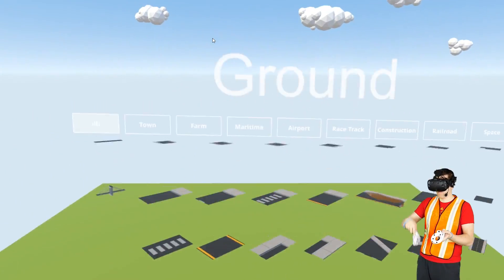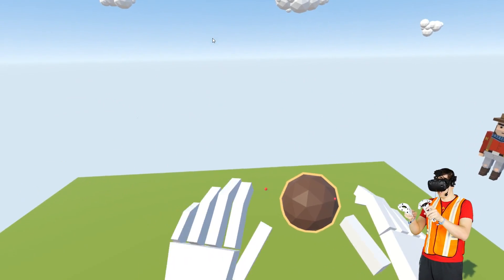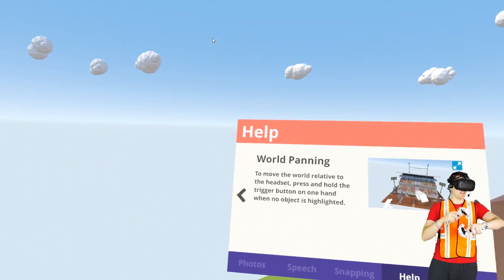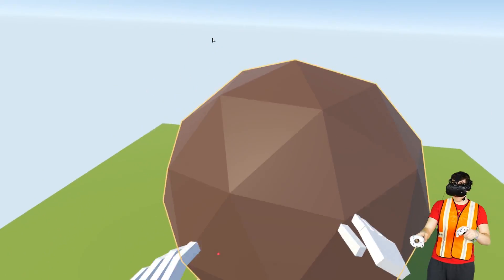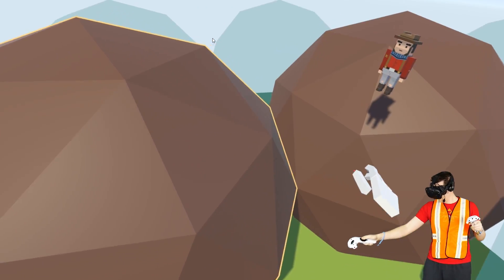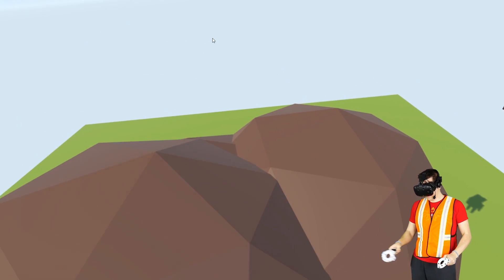We're going to start with a big old mountain. How are we going to make a mountain, you may be asking? Well we'll basically just take these big old spheres and blow them up. I'm going to turn off all this snapping nonsense. Now we should be able to merge it together. We're going to need a couple of these - just start piling them on and make a mountain.